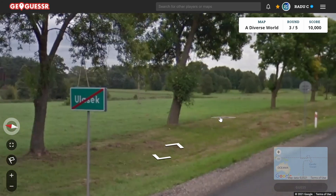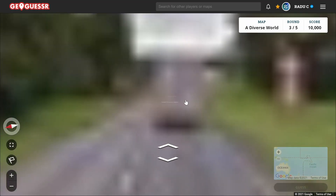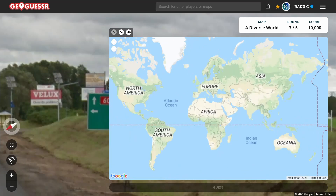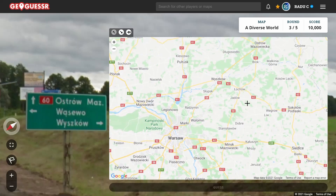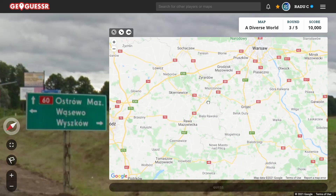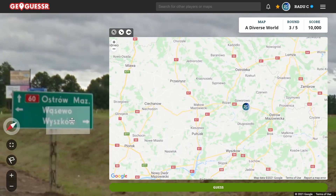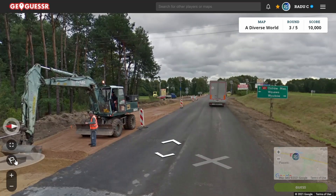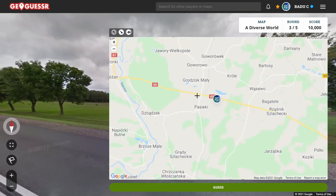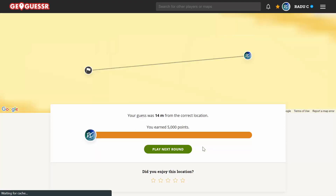Here we have those red and white bollards, which you find in Poland, and then a town name: Ulasek. I keep going because that town is probably too small to pinpoint directly. Then we get some helpful info: the MAZ code refers to the Mazowieckie (Mazovian) Voivodeship, which is the area near Warsaw. So we'd have to be in this area — there's Ostrow Mazowiecka and the route 60 as well. Then Vasevo is there on the map too. Going back, I find Ulasek, and checking whether there's a road to the north — no, there was one to the south, so we have to be just there.